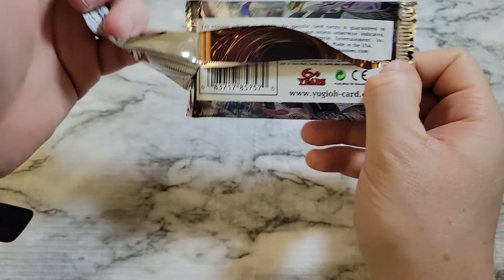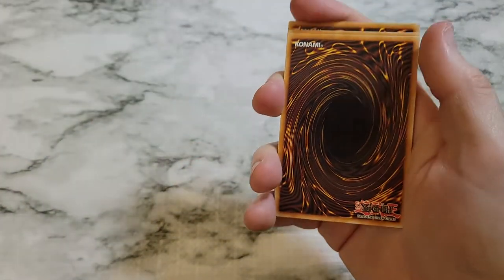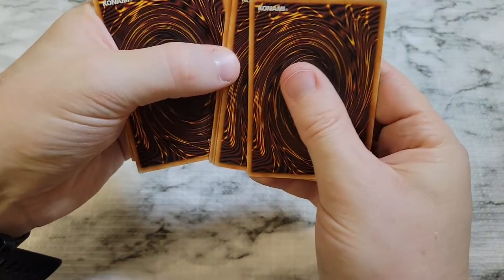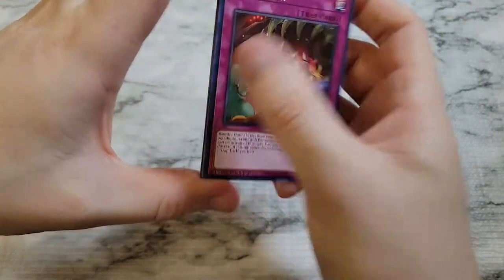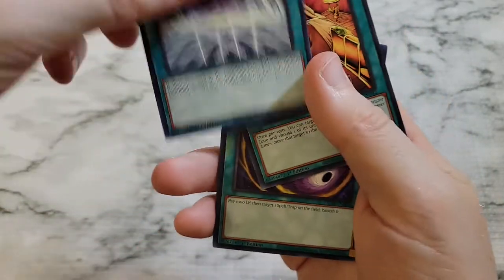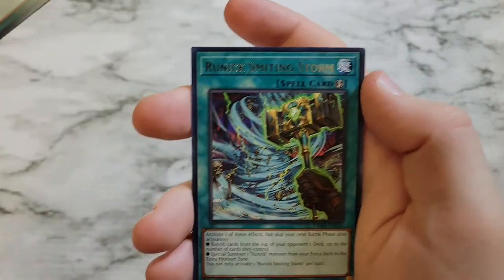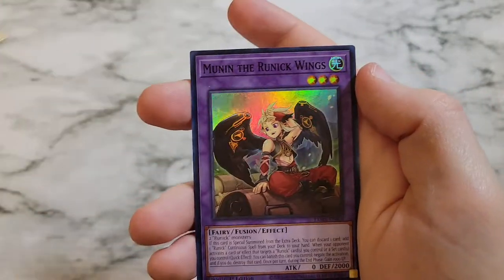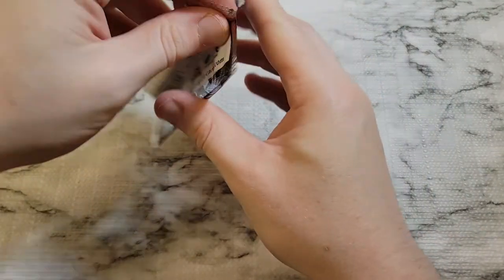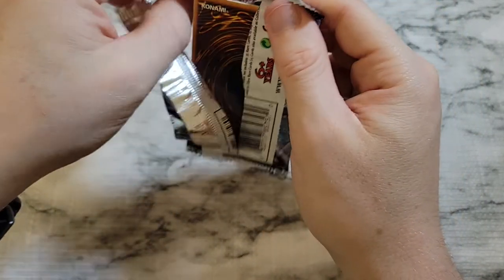We got three cards that could have been collector's rares back to back to back in that pack! This one's going to be a collector's rare: Trap Trick, Duelist Alliance, Senate Switch, Cosmic Cyclone, Pendulum Fusion, Runic Smiting Storm, and Munan the Runic Wings. We're on a cold streak here — it's not looking well. Where is that collector's rare?